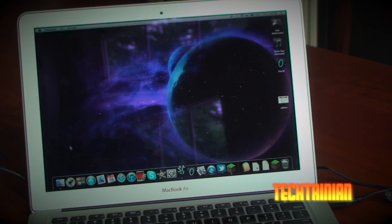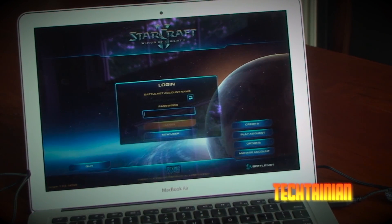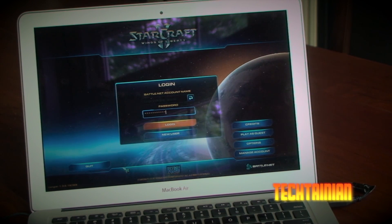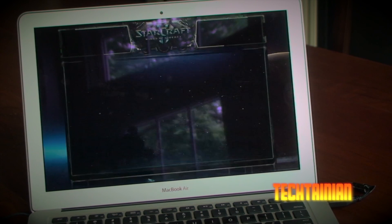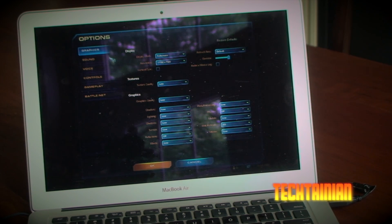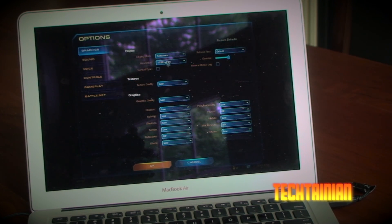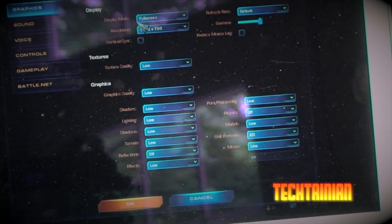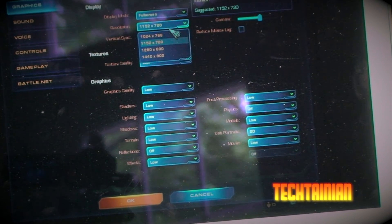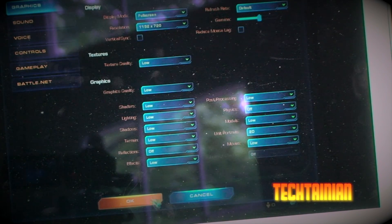So let's start off with StarCraft 2. I have to close Minecraft — it's still in the background. So we can just log in to StarCraft now. I'll show you my graphics settings first. Resolution is 1152 by 720 — not at the full 1440 by 900 resolution of this display. Everything's on low.